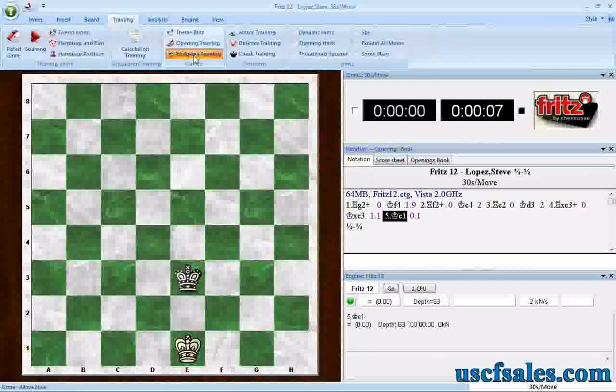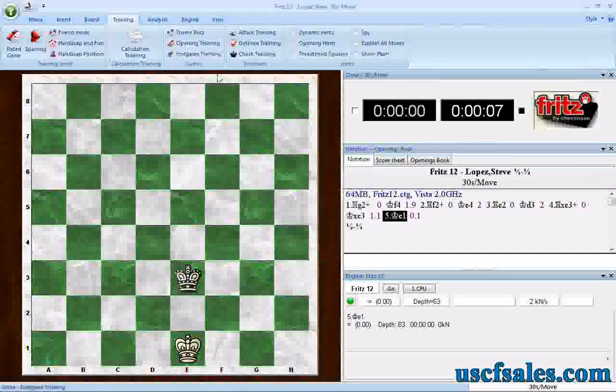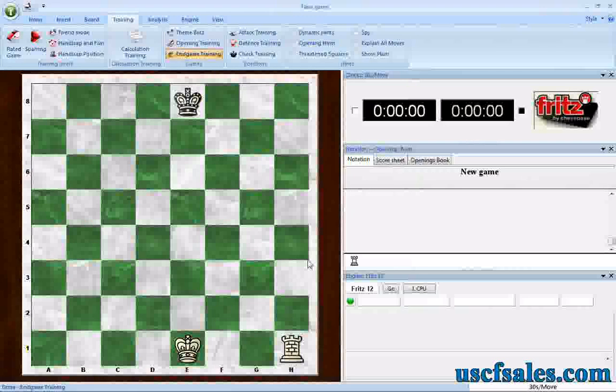You can go back up here to Training, hit End Game Training again — it turns it off. Click another time and we can load another ending that we might want to try, like mate with one Rook as we saw last week. And we can just make a move and play it out against Fritz. So that's your shortcut to pre-programmed end game training positions.